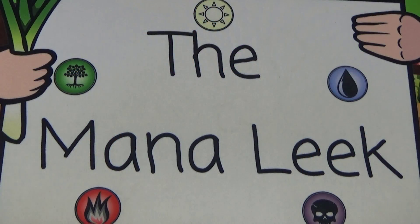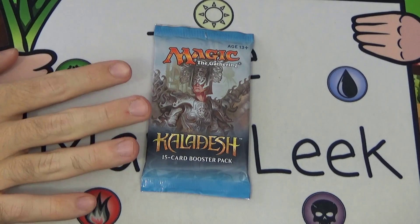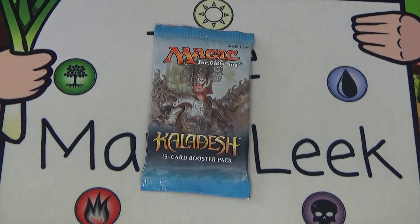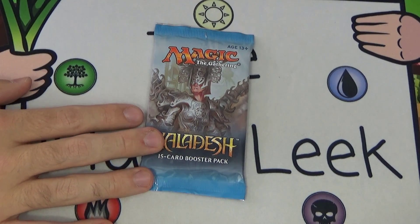Hey everybody, welcome to Crack Back Tuesday number 87 on the Mana Leak. I'm John as always, and we've got ourselves some more Kaladesh. I'm just never going to open a masterpiece, so I'm not even going to pretend there's one in here — reverse psychology. This is our third-to-last Kaladesh pack. We have this one, then one opening right after Christmas, then one more right after New Year's Day. The week after that we'll be in set review, and then the week after that we'll have a pack of Aether Revolt. But we're going to open this pack of Kaladesh and see what we'd take pack one, pick one if this was a draft.